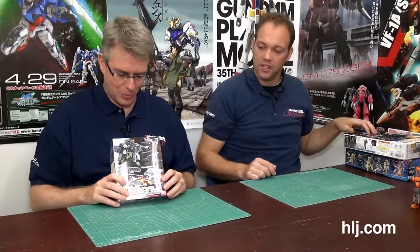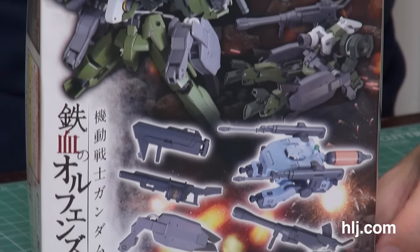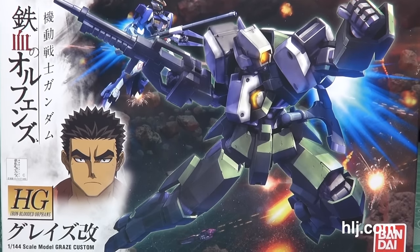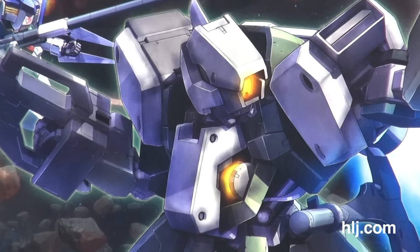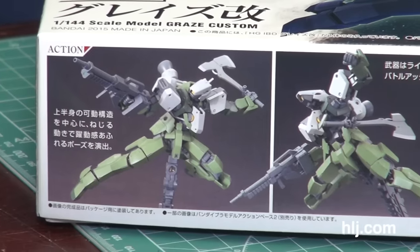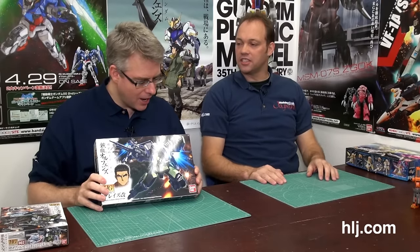From Iron-Blooded Orphans we have another weapon set that comes with a mobile worker. You can buy the mobile set and use it with the HG Orphan kits, though any HG should be able to use it. We also have this new Graze Custom — it's quite a design departure. Those familiar with the Graze will know what's different when it comes to the Custom. I'm waiting for the 1/100 before I really start getting into it, so I'm not building any of the HGs yet.